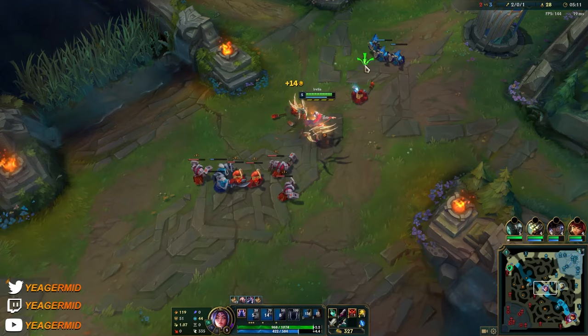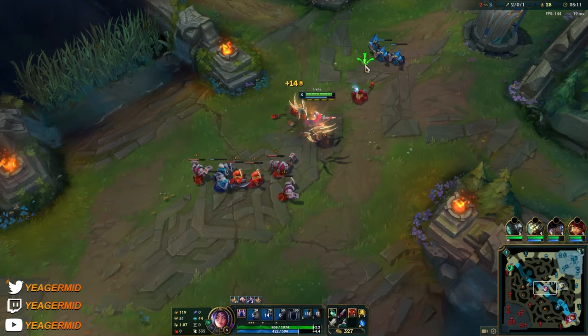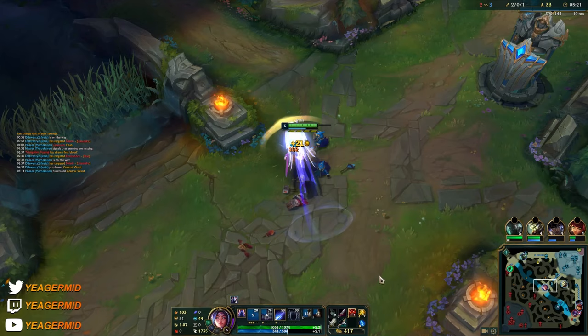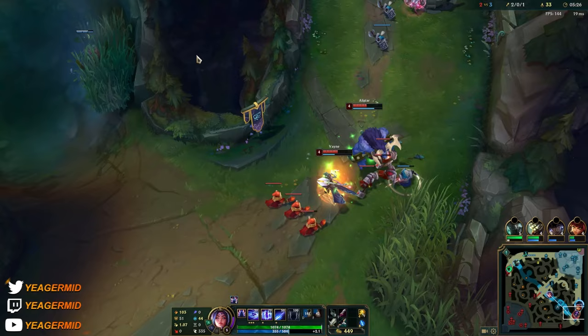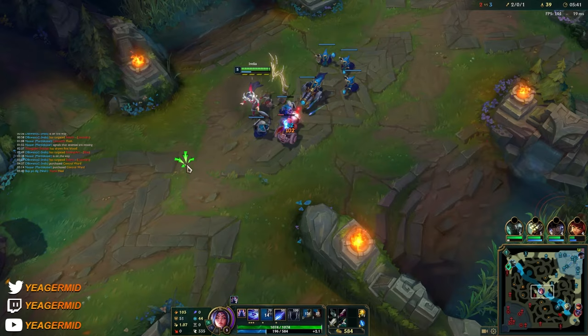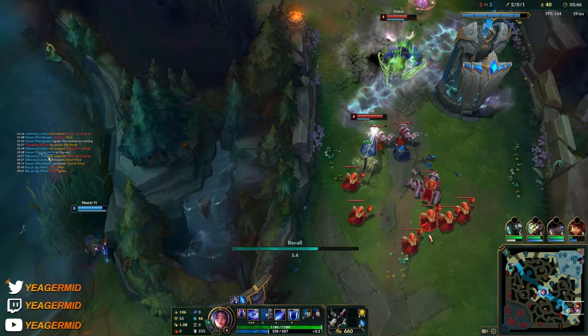You see how I engaged this time around — I used the W and I charged it, but I didn't only aim at the Lissandra. I also aimed at the wave because that would put them to low HP so I can keep dashing around and chase her. That's another really important thing that you have to know about this champ.